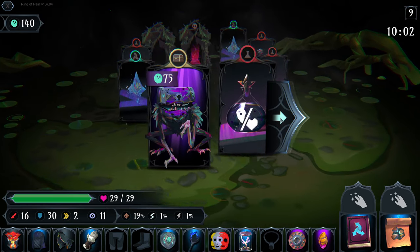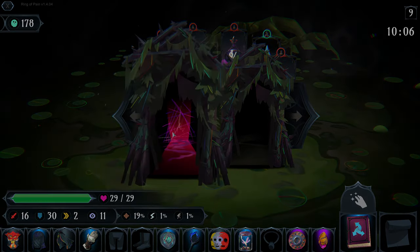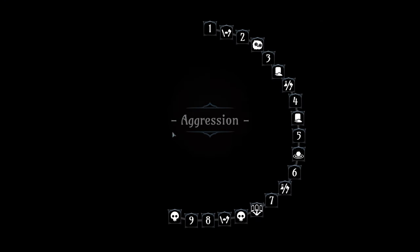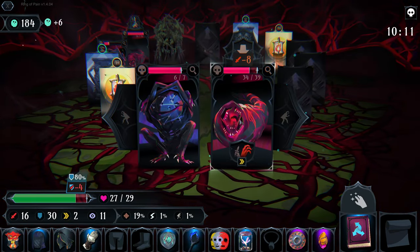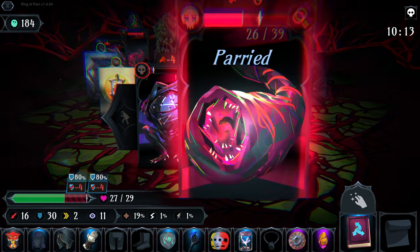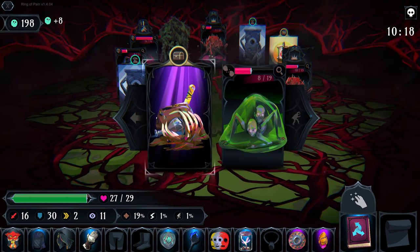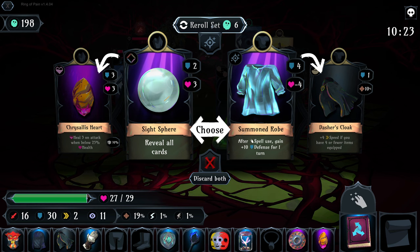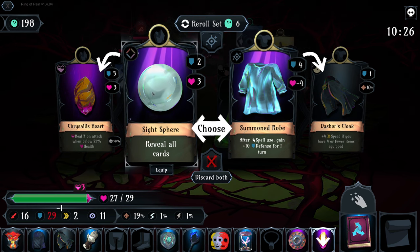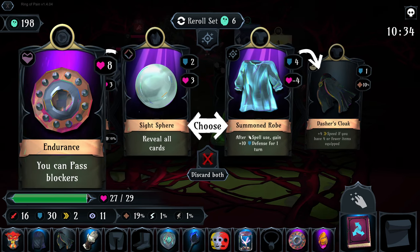We're actually gonna salvage that because I want a legendary chest. This ridiculous amount of defense we have feels so good. 'Reveals all cards' is definitely nice and we only lose one defense for it, but there are so many other things we can get, like a pair of pants. Ooh, juggernaut's super nice too, and mimic friend is also not bad.